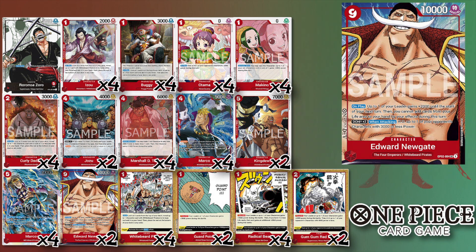From there we have two of Edward Newgate from Set Two — the big boss, nine cost, 10000 power. We're not running the Newgate leader so the first part of his ability doesn't count, but you tuck two Don underneath him and when he swings you KO a 3000 power or less character.